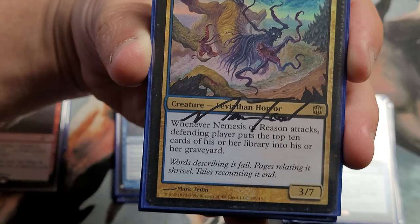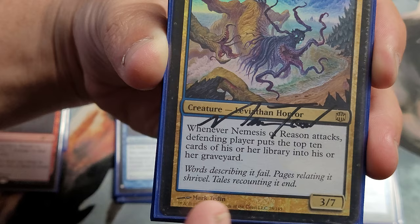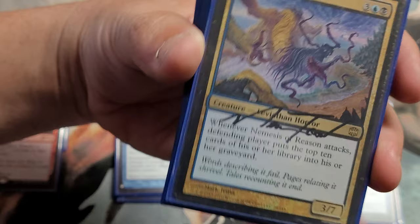You can tell from the art that Mark Tedin was going to do Eldrazi before they ever came out — it looks like Eldrazi all the way. Nemesis of Reason: whenever he attacks, the defending player puts the top ten cards of their library into their graveyard. A 3/7. Badass — back to mill.